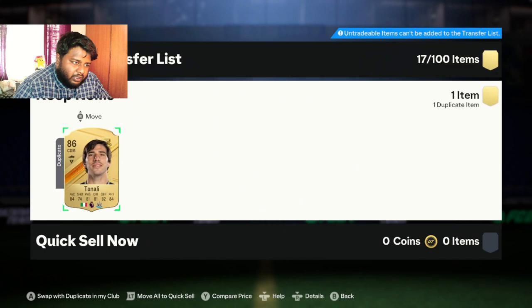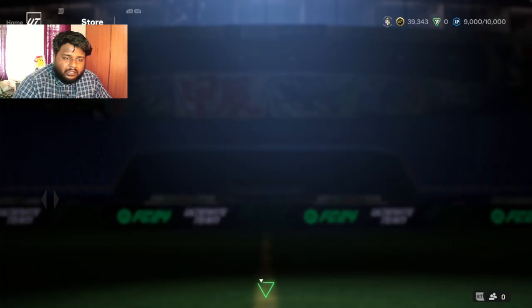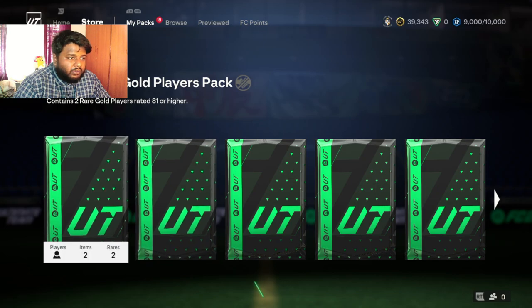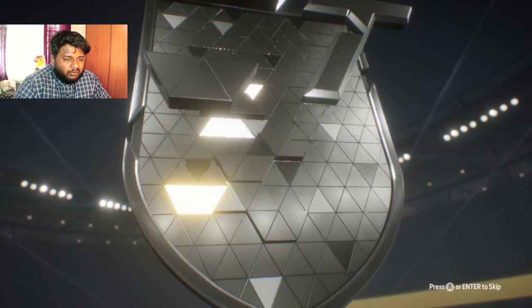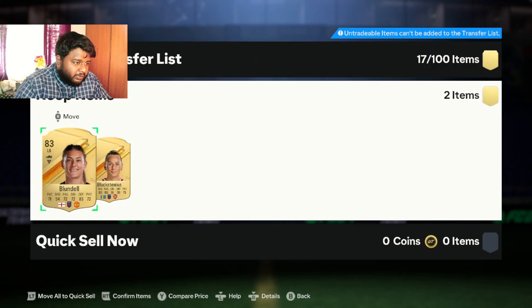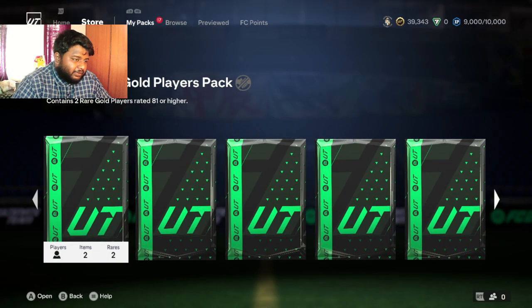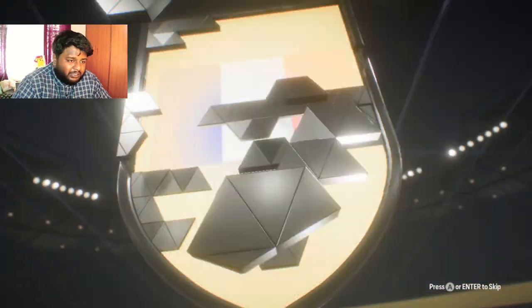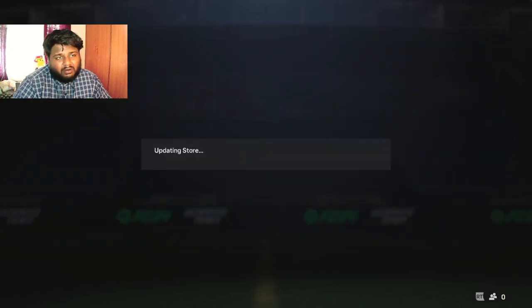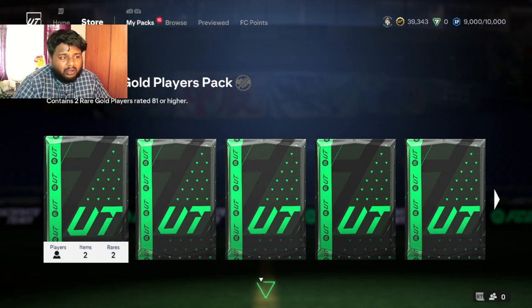We already have Tonali — is it tradable? It is not tradable. I hope the voice clarity in this video and the previous Yudogi one is good because I'm using a different mic setup to my usual one. Some mics can make that background sound. The pack is coming — it's Blundell. I said it's there, but we need to pack somebody. We need at least one promo this pack opening, because it's really important to see some colorful cards rather than just gold cards.